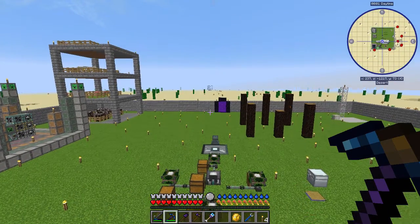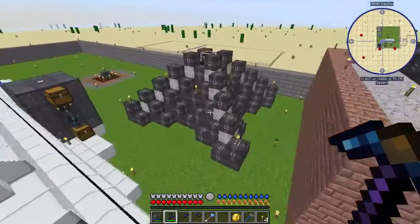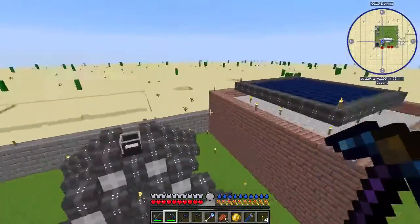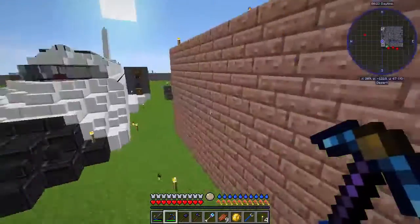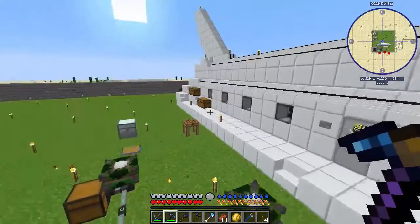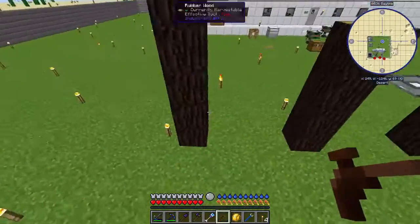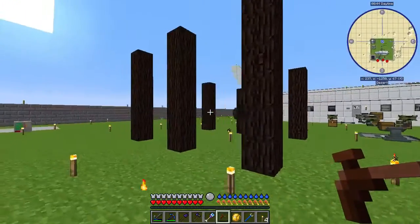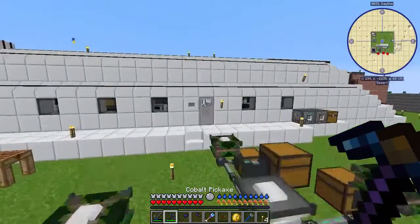Hey guys, welcome back to Forever Stranded. Last episode we built the nano beacon, which gives us both night vision and saturation permanently with just a little bit of power - working out pretty good for us. We are getting close to the end, which is good, but also means we're starting to run out of actual episode stuff to do because a lot of this is just a waiting game.